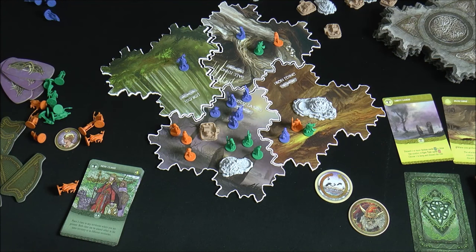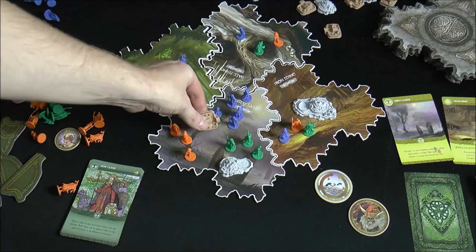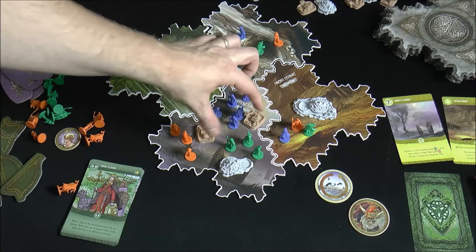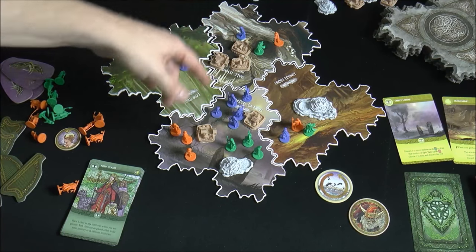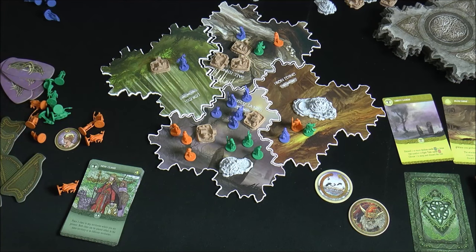The third victory condition is being present in areas containing six or more total sanctuaries. That means across the territories where you have clans, if there are six sanctuaries total — maybe two in one area, one in another, three in another — that's six for a player like blue who's present in those areas.